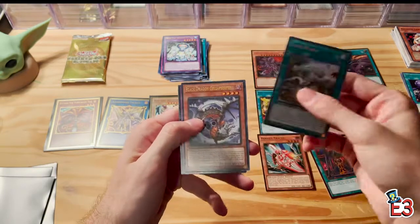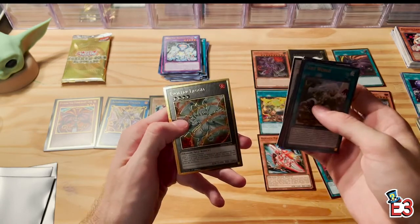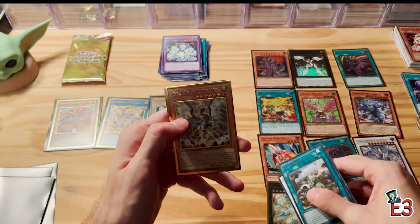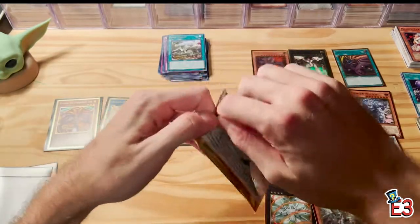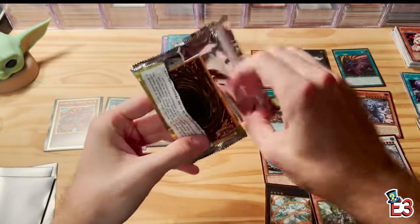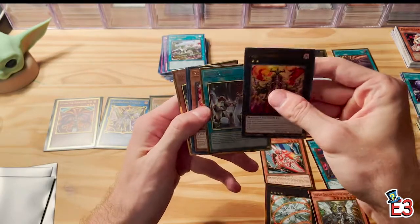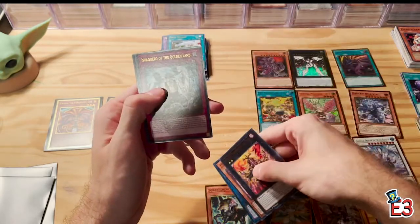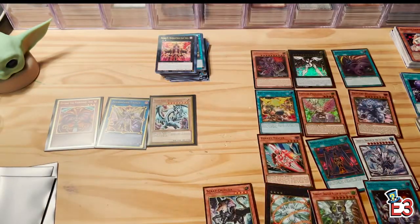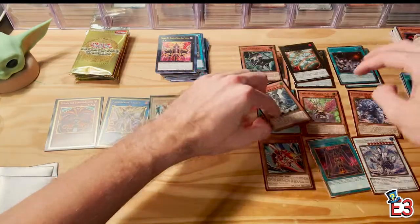Lost World, Black Dragon Trap Trick, Hot Red Dragon Archfiend King Calamity, Evolzar Laggia, and Tempest Dragon Ruler of the Storms — so cool. Last pack of the second box — come on, let's get that Dark Magician or Red-Eyes. Number C1, Mystic Mine, Prank-Kids multiple times, Scratch Ajamer, Numeron Wall — not bad. We've got two more boxes here, let's make some room.